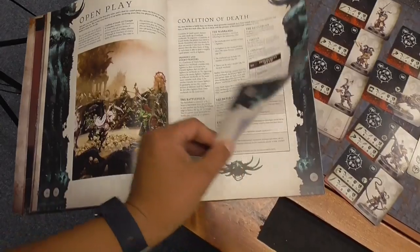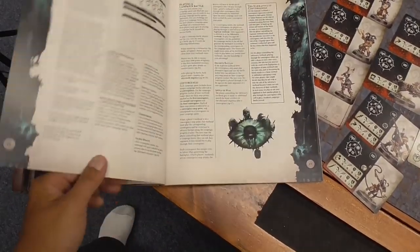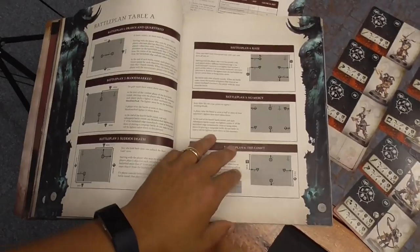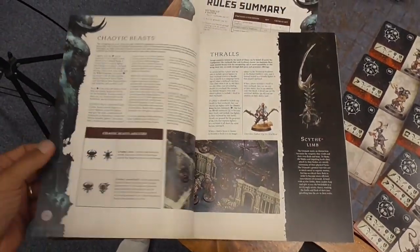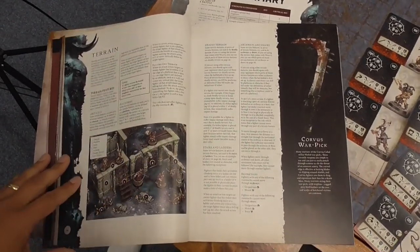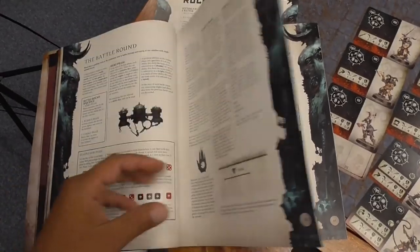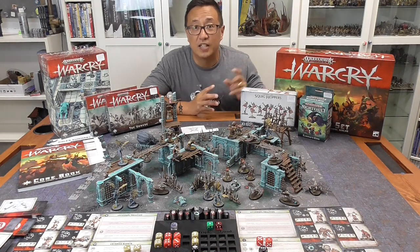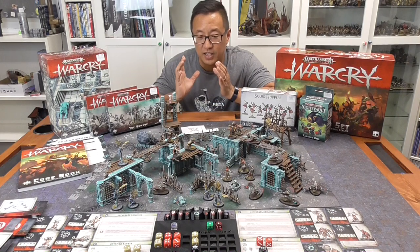Page 52 covers open play rules, and the rest of the rulebook covers campaigns and narrative play — campaigns are really interesting and faction-specific, which is very cool. That covers pretty much all the basic rules. I definitely think the simpler rules in this game compared to Kill Team make it more appealing. I really like how simple Warcry is — it's almost like they took all my critiques of Kill Team and made Warcry instead.